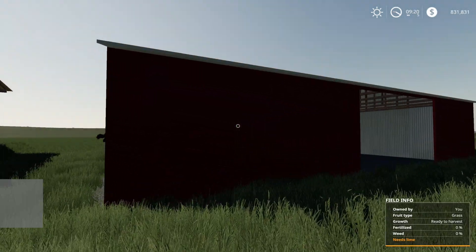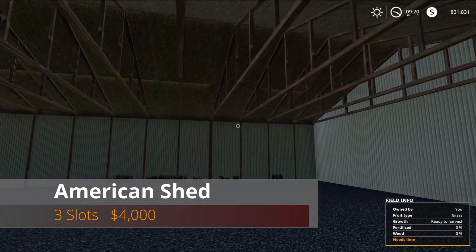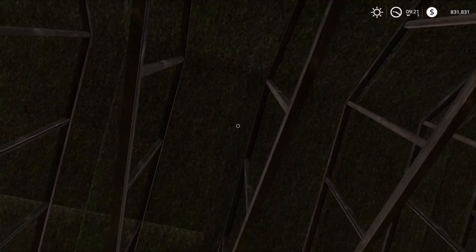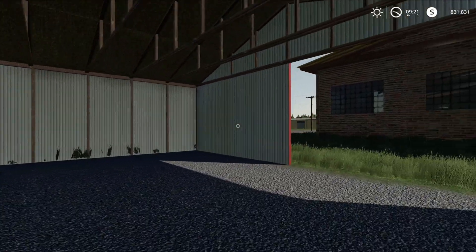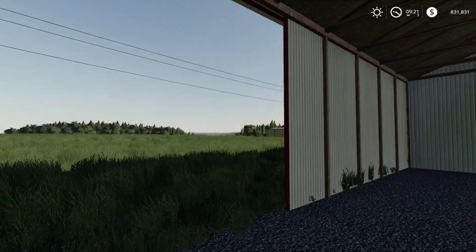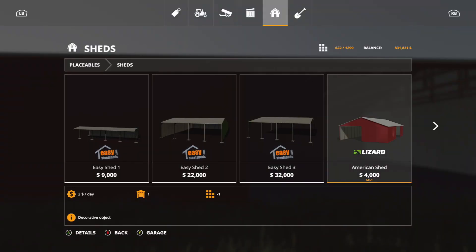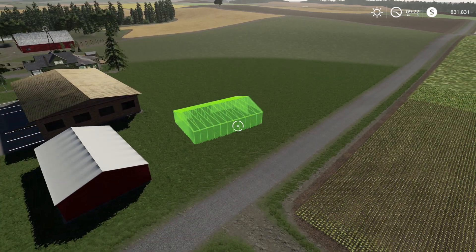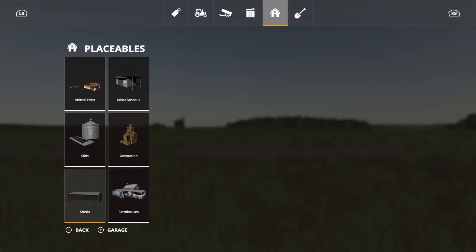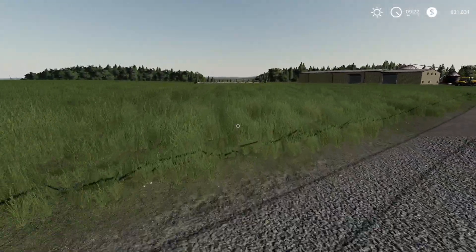The next placeable is the American Shed: 3 slots, $4,000. Really nice little American shed — love the way the texture is on those boards. No lights inside, but find it under Sheds: $2 a day on maintenance and 300-degree rotation.